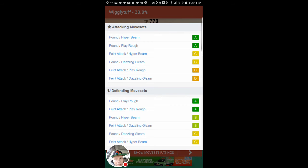A attack. And I guess Pound / Play Rough is the best moveset — yeah, because Pound / Play Rough is better than Pound / Hyper Beam, but that's fine. I always try and get as many double same-type movesets as much as I can. So alright guys, that's my video.